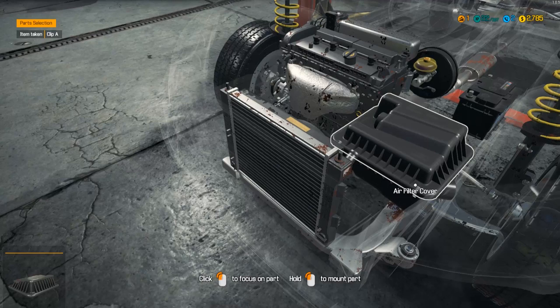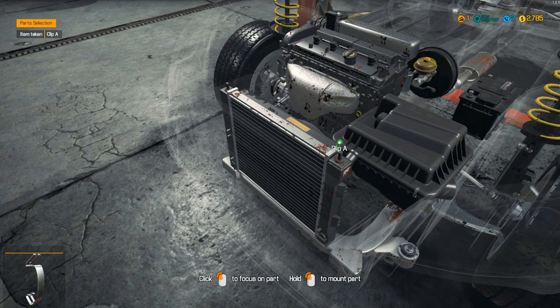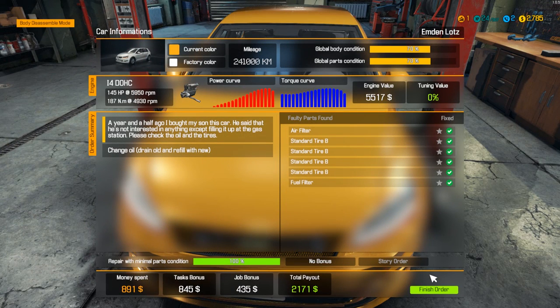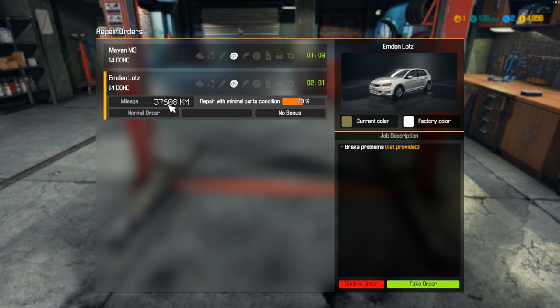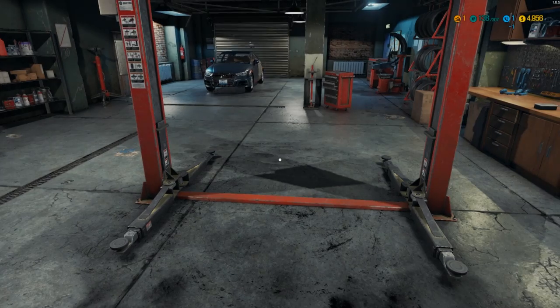I think we have one more car to work on — actually we have two calls waiting, but one of the other ones wants some brake work done. Car status looks good. Looks like we spent about $891 — task bonus, job bonus, $2,100 in total. Finish the order and you get a bonus 112 XP. That is quite a bit!